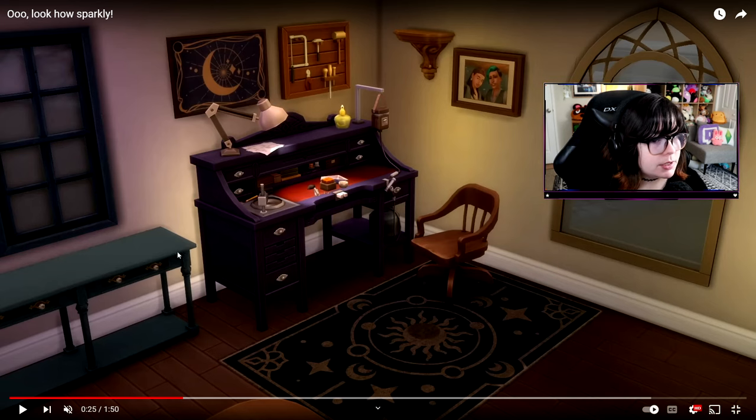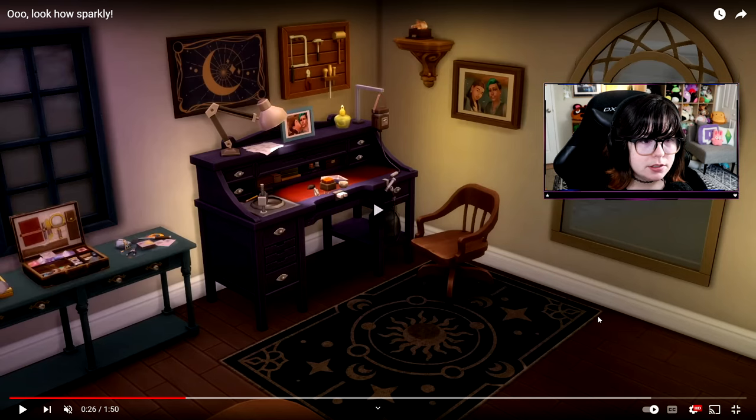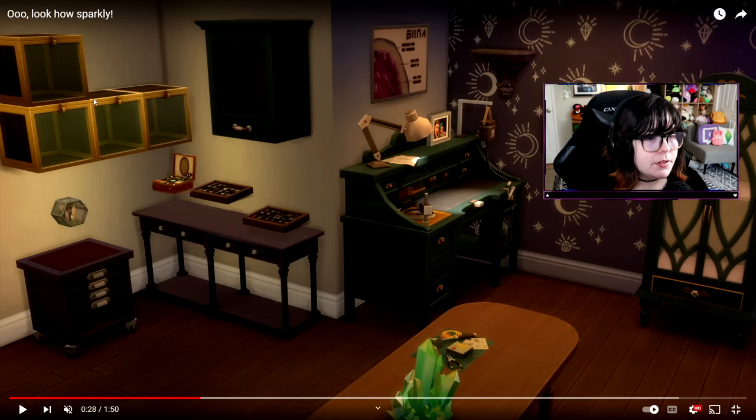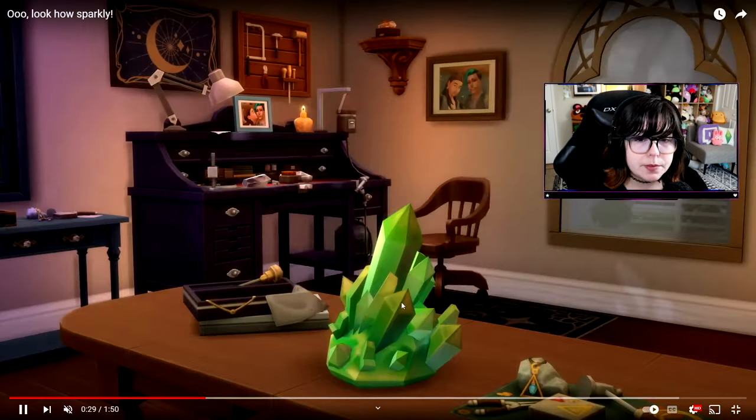I also really like this painting up here. This new chair. This new side table. This console is gorgeous. I'm not sure what this item is — it looks like it could be a shelf of some sort, but very cute as well. And then there's like a case of different gems over here and lots of clutter associated with this new skill. Seeing some more of this wallpaper. These little glass boxes are really cool. And we have another case here. There are ring swatches. Look at this little terrarium.